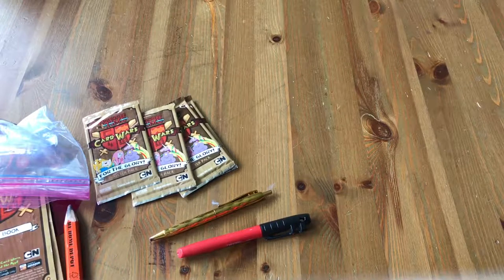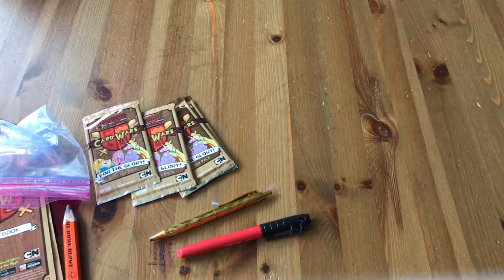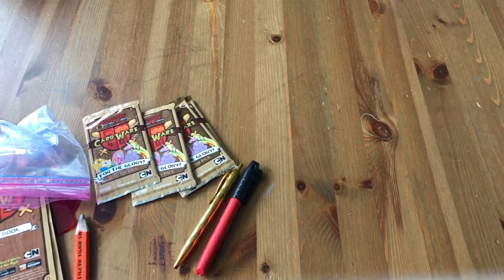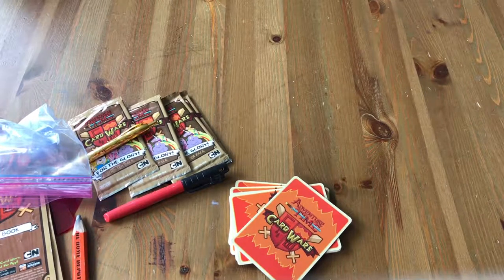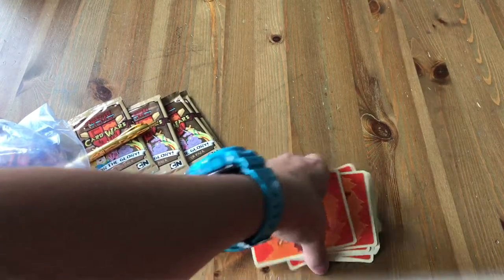Let's get these guys open. In my decks, I'm actually using 3 of my heroes: Prismo, Billy, and Susan Strong. I have every hero, by the way, because I have every box — except for the doubles tournament. I almost have all of the Adventure Time Card Wars content ever. The only stuff I'm missing is the doubles tournament and the two sets of sleeves. I've already opened around 8 booster packs.